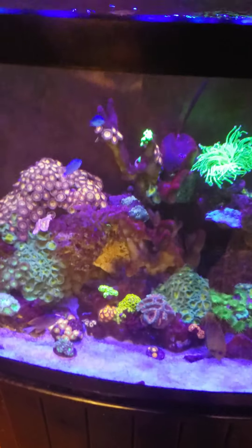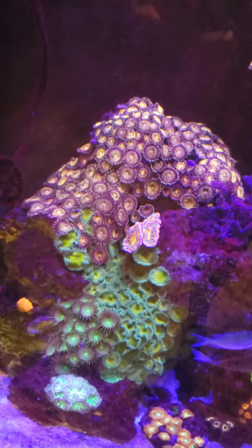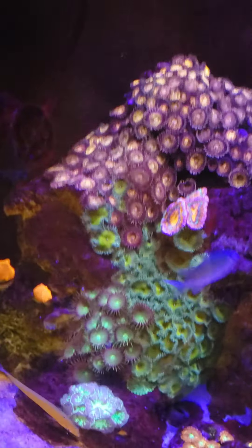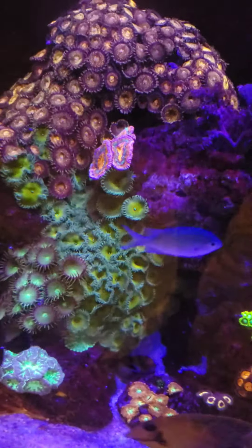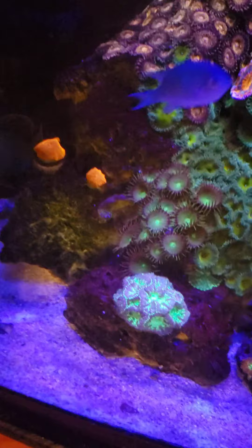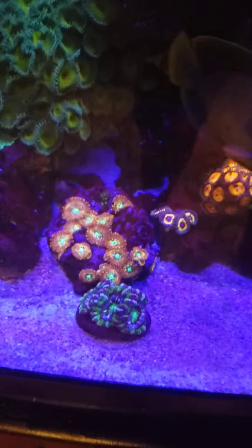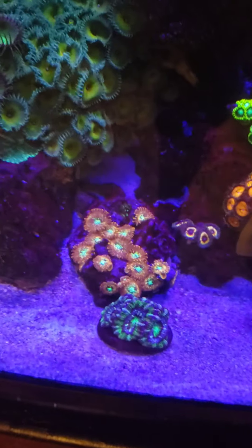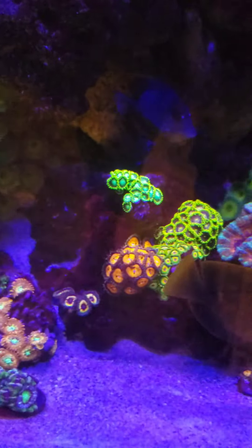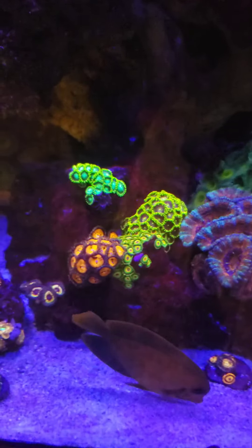Let's see if I can name all these corals. I believe that big pink colony is Pandora, the green ones are Woodstocks, some orange mushrooms, it's a Blasto, there's an Acan, some Magician Zoanthids, Red Starburst I believe, some Rastas.